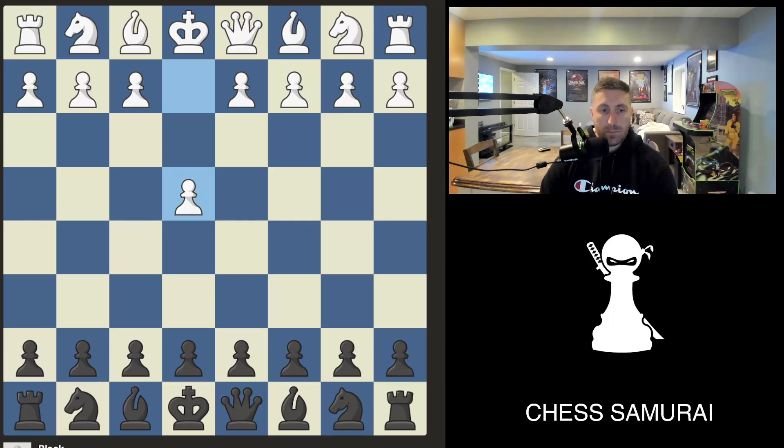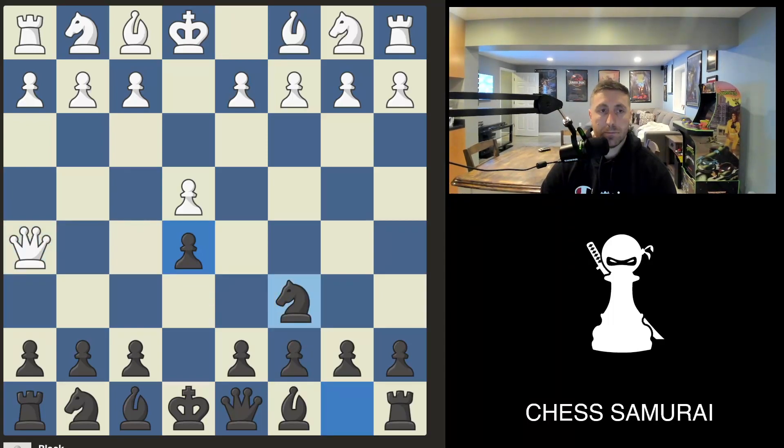So what do we do here? It's very simple. After queen h5, we simply develop and defend the pawn. Now after bishop c4, we play g6, and now white can't take the pawn because the knight defends.